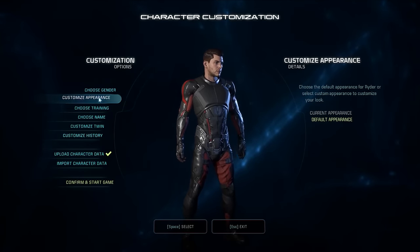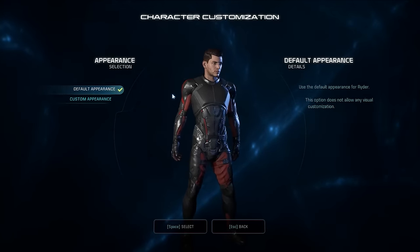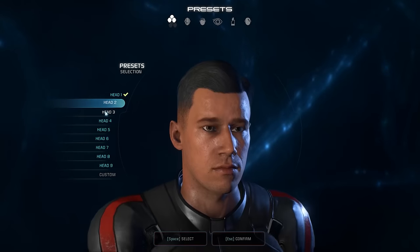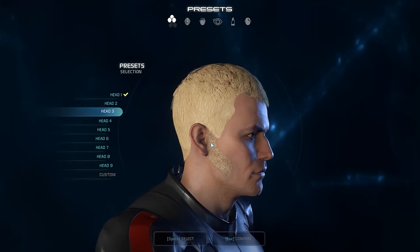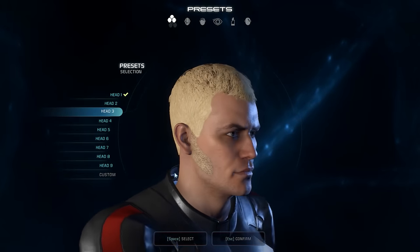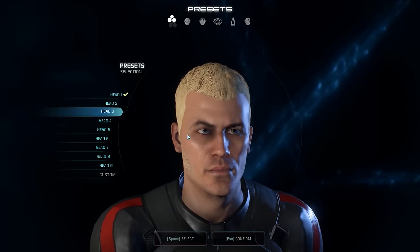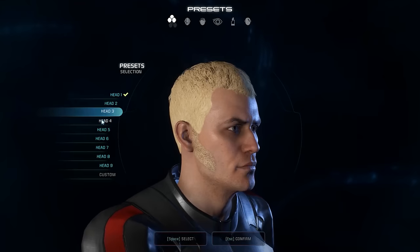We can choose gender, but we're going to leave that. Customize appearance — so we've got the default appearance, which is the de facto male Ryder I know from box covers. Then we've got a series of preset heads. Would you call these mutton chops or sideburns 2.0? This blonde color doesn't look natural — it looks like someone who super bleaches his hair. He's got a definite look he's aiming for; I'm not sure what that is.